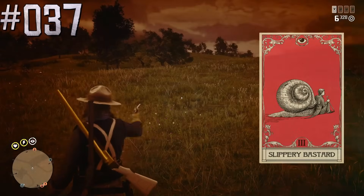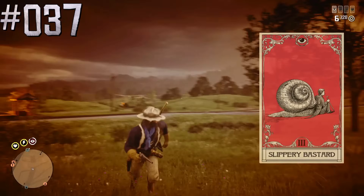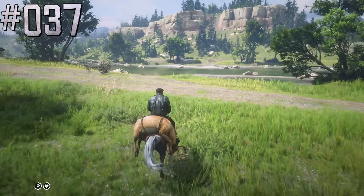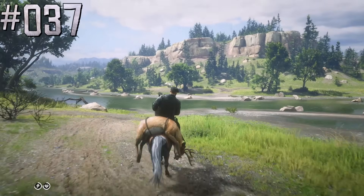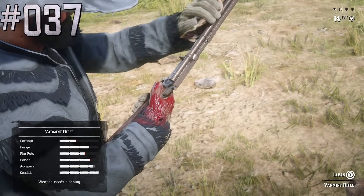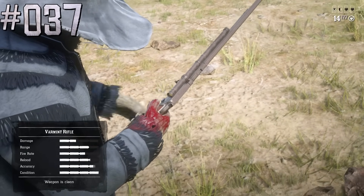The Slippery Bastard dead eye ability card decreases other players' accuracy when they are shooting at you, but also decreases your own accuracy. However, before Red Dead Redemption 2 was released on PC, this ability card worked differently and was disabling auto-aim for you and players trying to attack you instead.